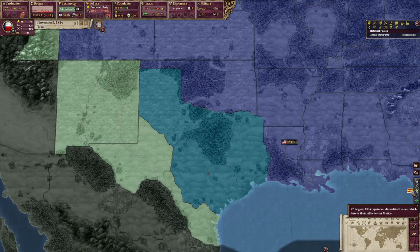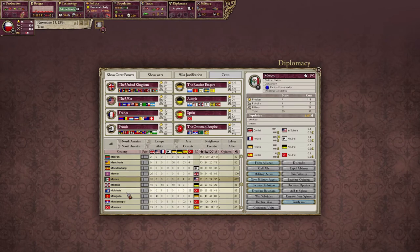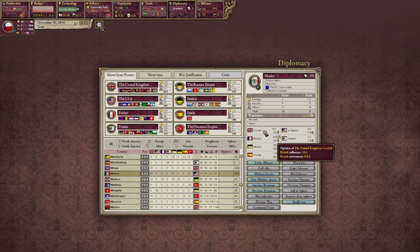Spain has discredited France, which lessens their influence on Mexico. Why is Mexico so popular right now? Mexico is cordial with the UK — British influence 10.1. The US has sphered Mexico — American influence 8.4. Everyone else is neutral with the exception of Spain, who Mexico is cordial with.